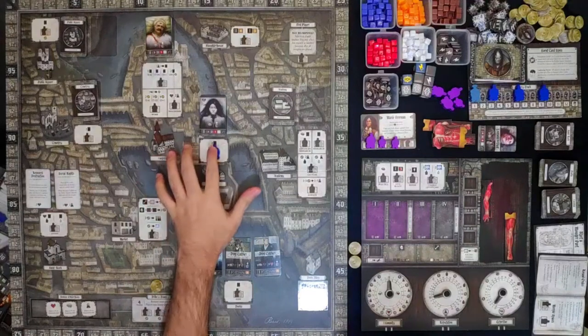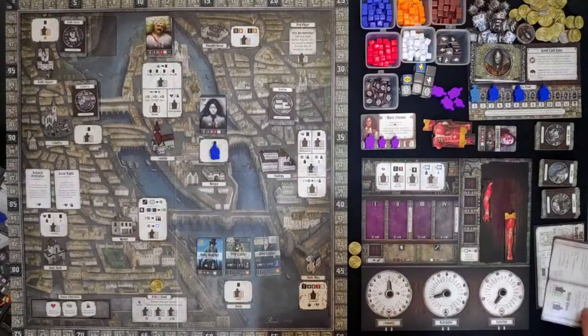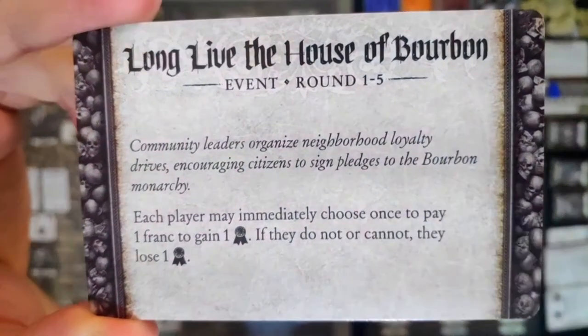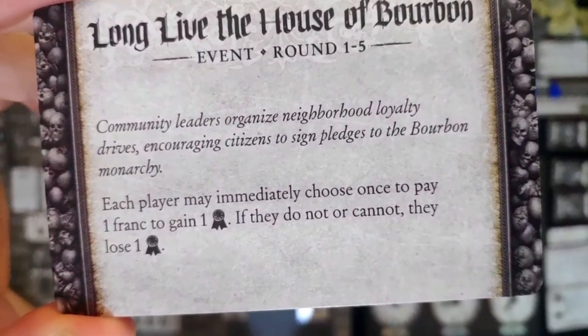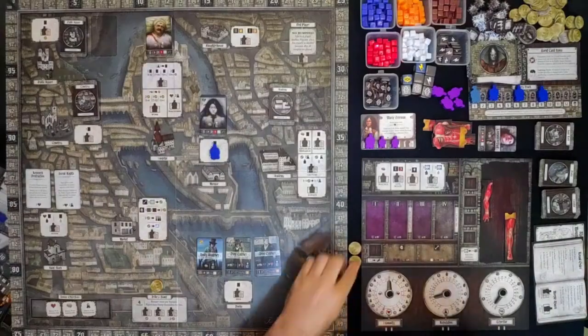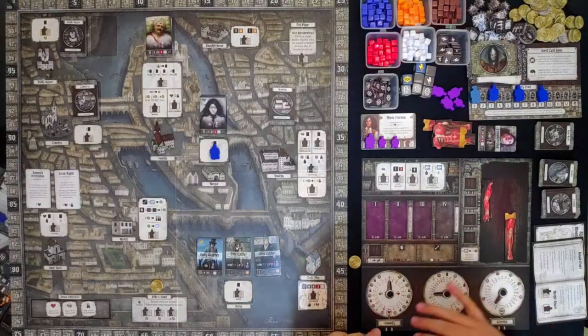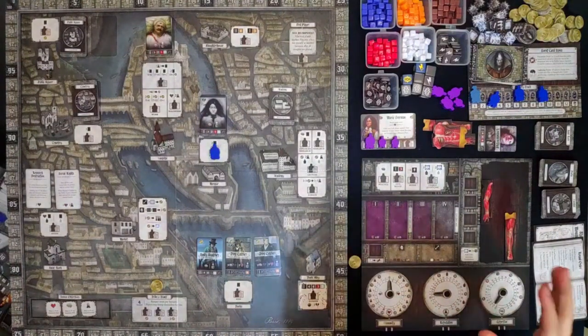We have a police officer here so we cannot go to the morgue. This is a worker placement game — I have a scientist and 2 apprentices. First, we do an event phase: draw and resolve 1 card from the event deck. Our first encounter is 'Long Live the House of Bourbon' — community leaders organize neighborhood loyalty drives. Each player may immediately choose once to pay 1 franc to gain 1 reputation. I will pay 1 franc and donate to the monarchy, increasing my reputation by 1. We start with 1 reputation and now have 2.